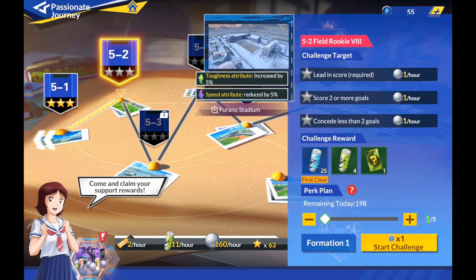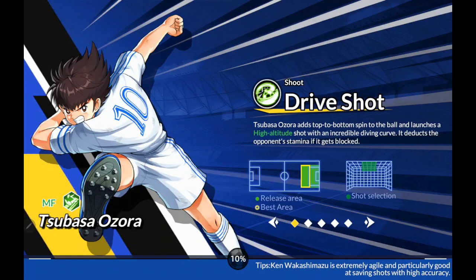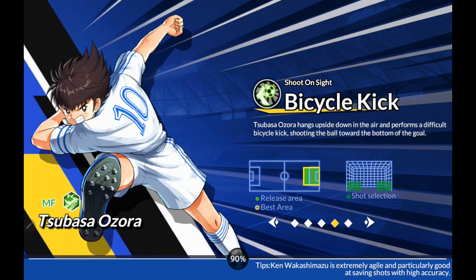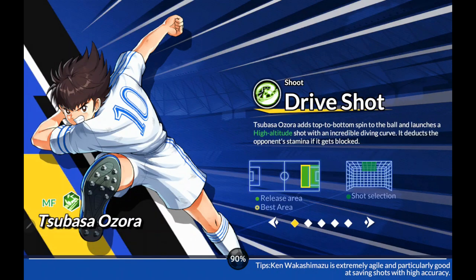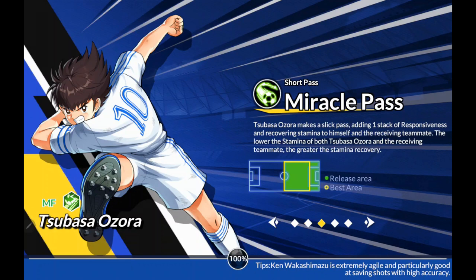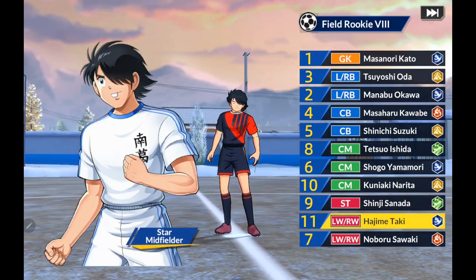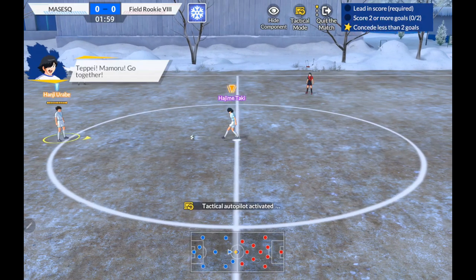Right now I'm in Passionate Journey. I'll go ahead and show you some gameplay. Basically, you can start your challenge and it does have an auto mode as well as a manual. For the more difficult teams, you will not be able to do auto, which they call tactical, in this game. The load times are a little long, as you can see here, which is the only thing I have a dig on in this game right now. Honestly, I think the graphics are good and the gameplay is fun. If you're a fan of the IP and football, you're probably going to really enjoy this for a mobile game.